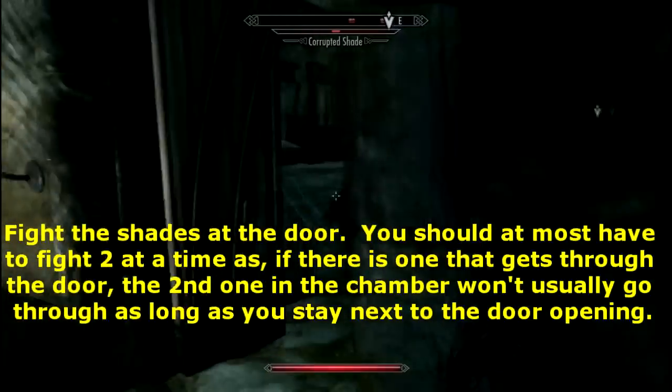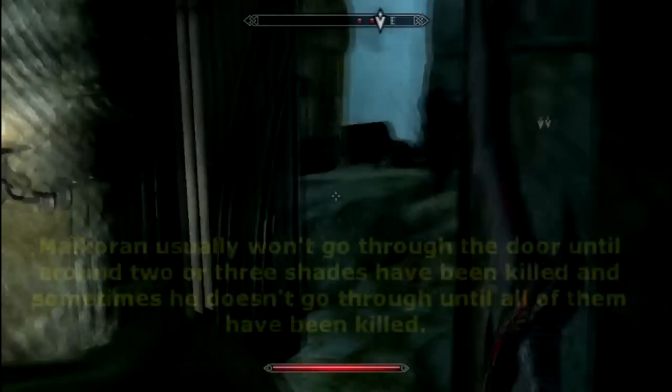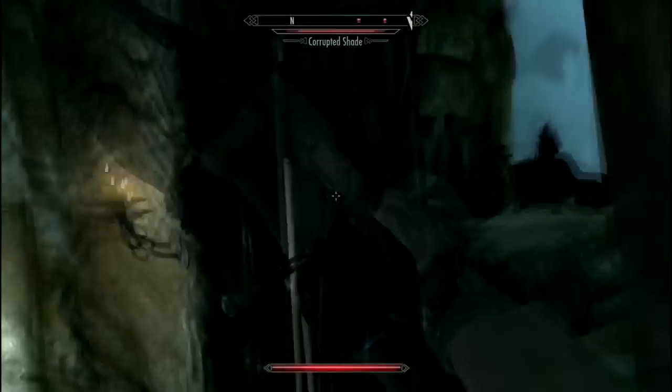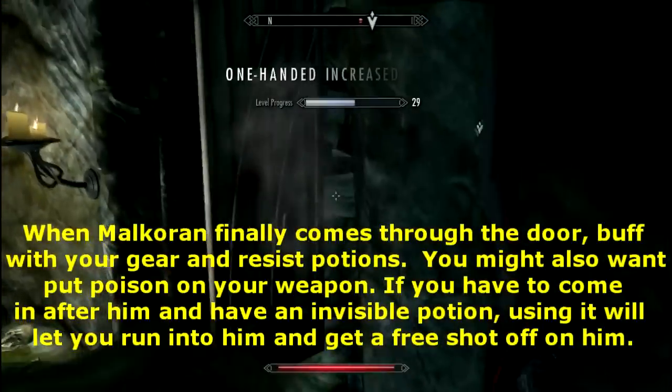In other words, you can go back after you've lured them in and then just sort of hide behind the door so that Malkarin can't shoot his magic at you. Keep on edging back at the door if they don't come until they finally do come in, and then stay right at the door.